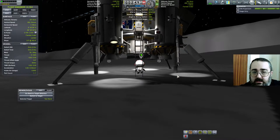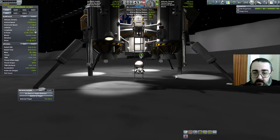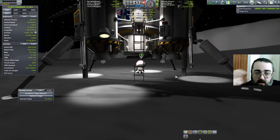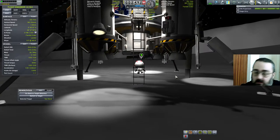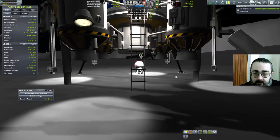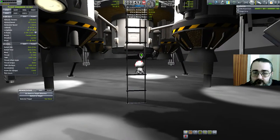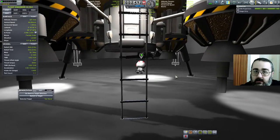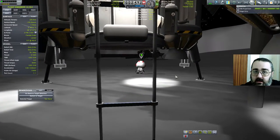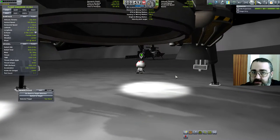Given that Bob is a 3-star scientist, this means that we should be able to get quite a lot of science. Basically what you do is you convert the science experiments into data and then the data gets transformed into science, so you get extra science from your scientific experiments.